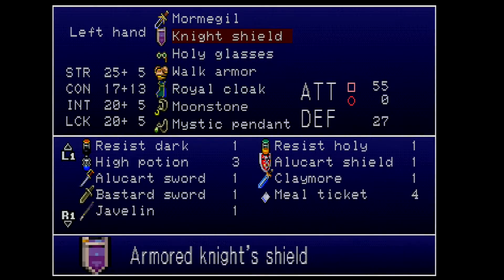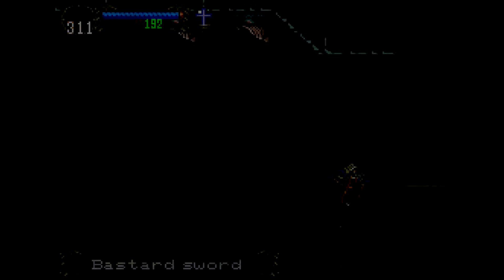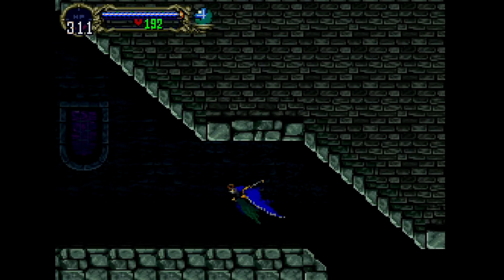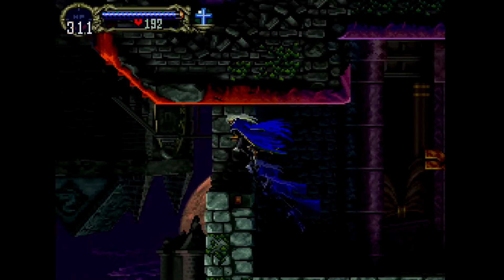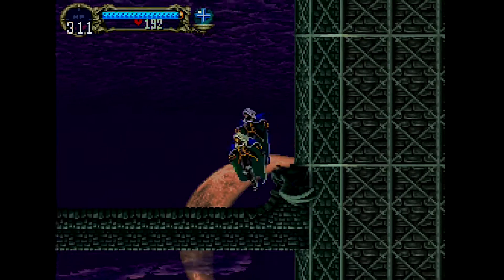They're just throwing it at you, like 'you need this — trust us, this part of the game is way harder.' Bastard Sword — that's a little on the nose. Standard Sword — it's not as strong. I need to fly back up. I like that the bat changes color too with the cloak — I've always got blue wings. All right, let's start scoping this out.